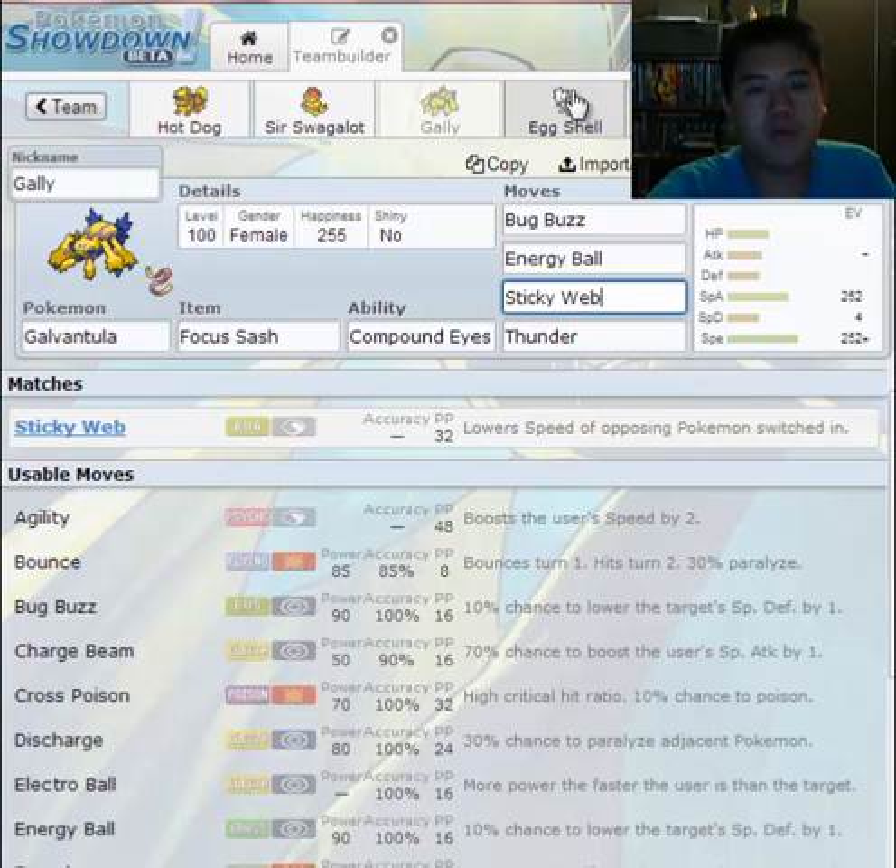There are other hazard moves like Stealth Rocks, Spikes, and Toxic Spikes. There aren't many hazards in total, but when you do face them, people are just like, 'Oh my god, what am I going to do?'